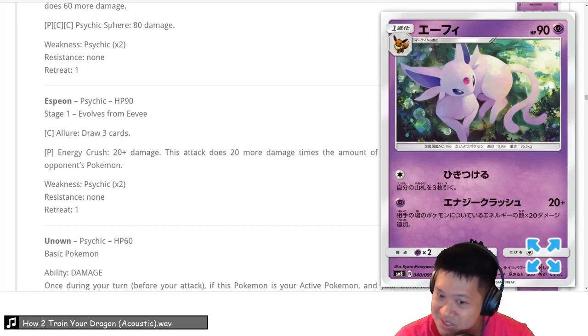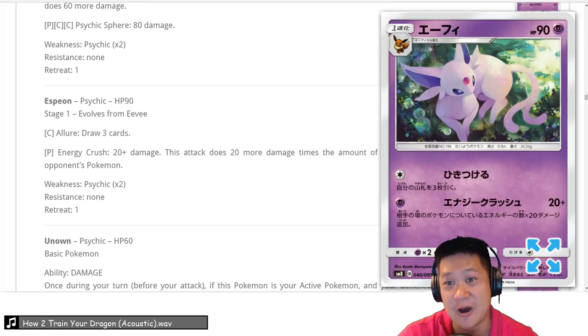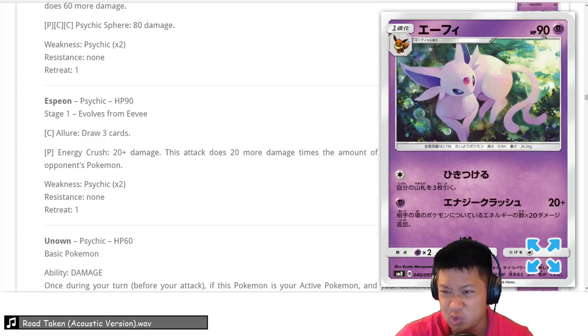Espeon — 1 energy. This is something Leafeon had in the past: the old Plasma Leafeon's Energy Crush — 20 base damage, plus you add up all the energies your opponent has. Depending on what deck they're using, this is an easy 1-energy 2-hit KO, sometimes even a 1-hit KO if your opponent is playing an energy-heavy card like Wrath Head. It has a niche — we're going to give it a 3. You can expect consistent value as a weaker 2-hit KO Pokémon for 1 energy.